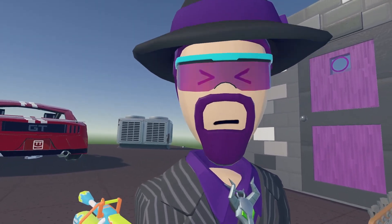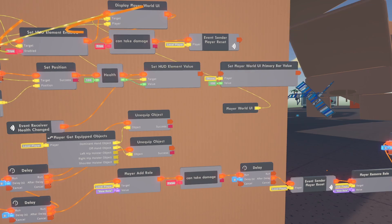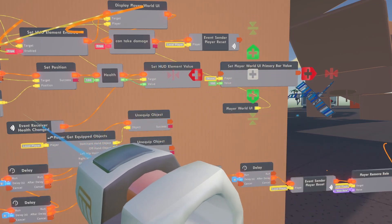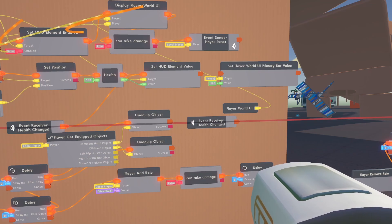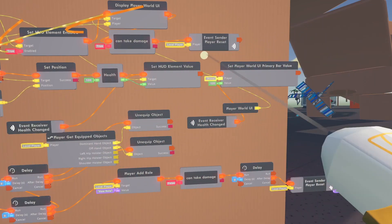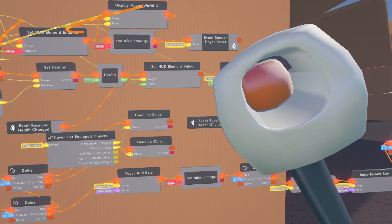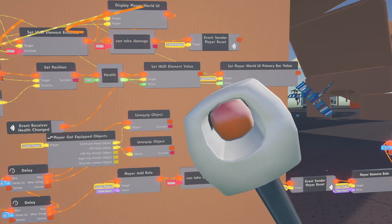After testing, we need to do something a bit extra: get the set player world UI primary bar value chip and bring it down near the set HUD element. Find the health-changed event receiver we have and clone it, bringing it over to hook up here instead. I thought you could put them all together, but for some reason it didn't work when I tested it. So on health change: set the world UI primary bar value on the local player to whatever the health variable is currently set to.